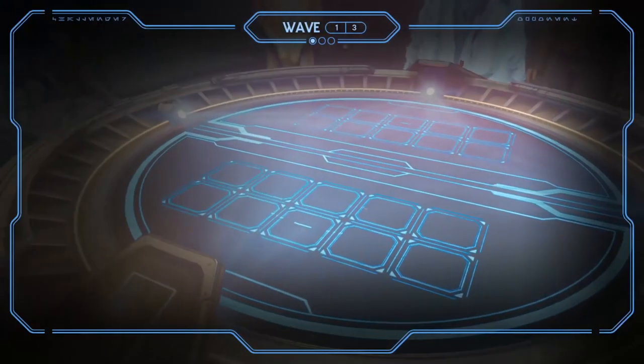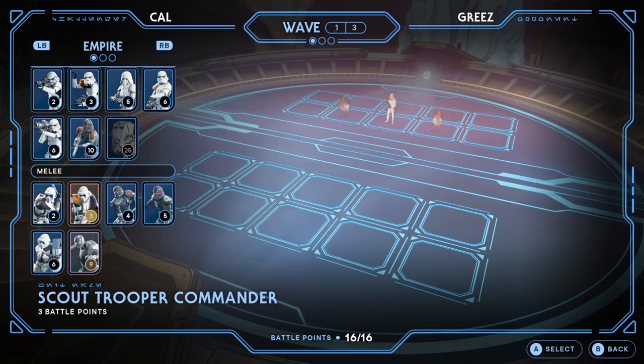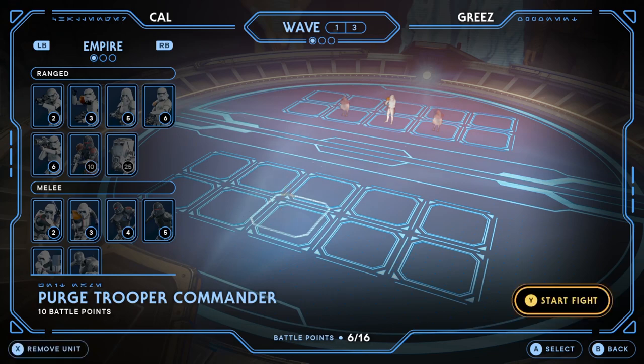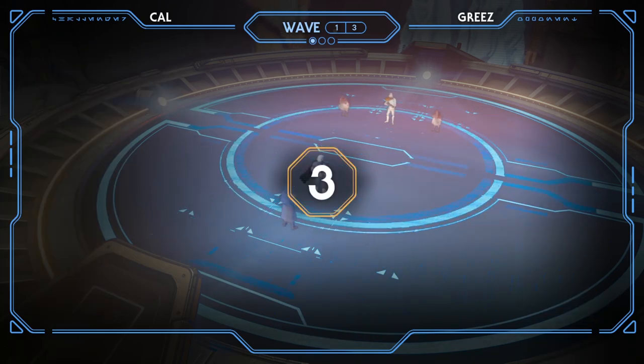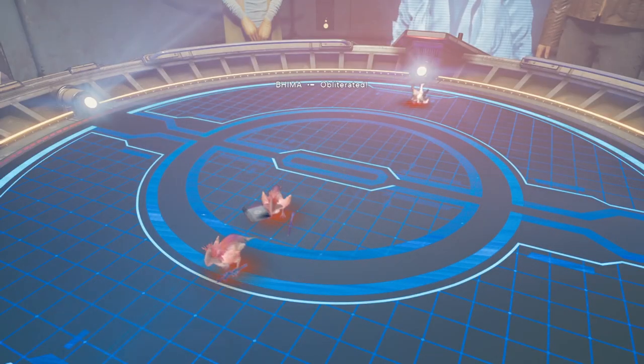Grease has a stormtrooper commander and two of those little dodo birds. We've got 16 battle points. What are we going to put in for 16? A purge trooper commander — am I just going to stack here? We put one of these at the back, and then we can put a shield trooper in front. I feel like this is gonna be brutal. Let's start the fight — three, two, one, go! Oh they do another countdown as well. Three, two, one, go.